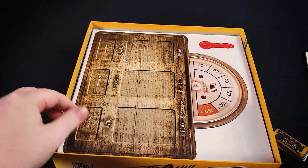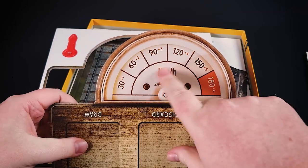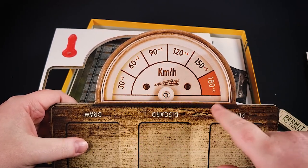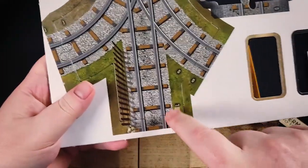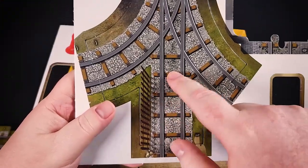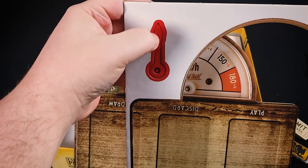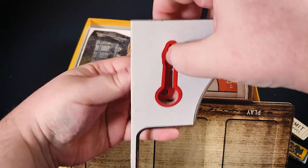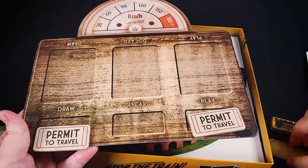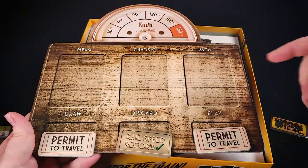The permit tokens can be taken from you, so there's going to be a bit of a fight for those. Then we have the player board itself, which keeps track of the train speed. The train moves a certain number of spaces based on speed — at 30 kilometers per hour it moves one space, at 180 it moves six spaces. There's also a little punch-out piece with a plastic rivet to keep track of the speed, and a play area for cards including spaces for the draw deck, the face-down discard, and the face-up play area.